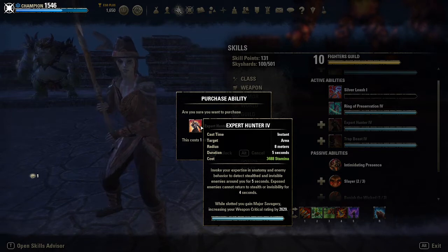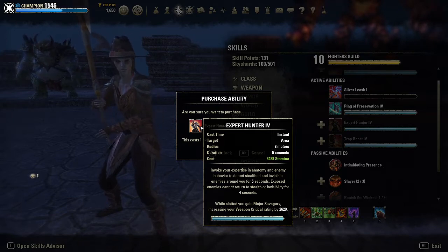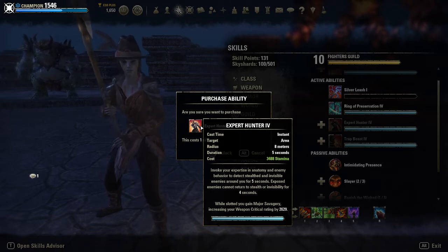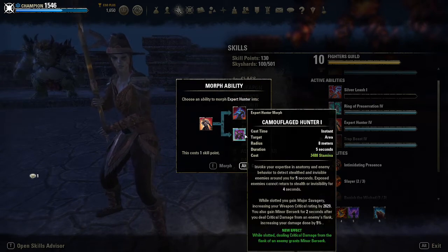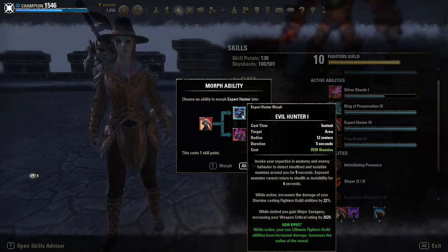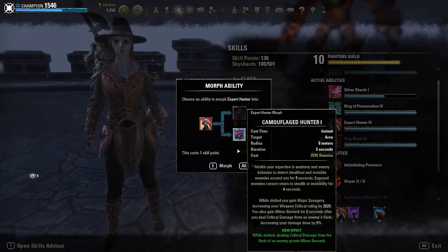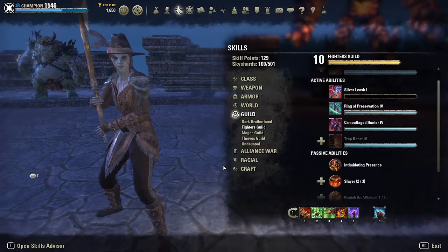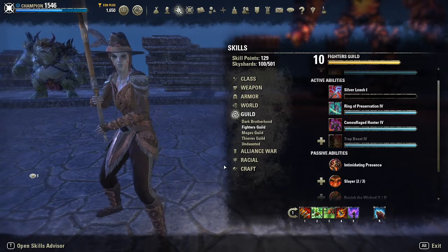At Fighter's Guild 6, in addition to getting access to Slayer rank 2, we also unlock the skill Expert Hunter. This ability has two benefits. As an active ability, it costs 5,130 stamina and detects stealth and invisible enemies in 8 meters around you for 5 seconds. While slotted, you also gain the Major Savagery buff, increasing your weapon critical by 2,629. Its two morphs are Camouflaged Hunter, which grants Minor Berserk for 5 seconds after you deal critical damage to an enemy from its flank, increasing damage done by 5%, and Evil Hunter, which increases the damage of your non-ultimate Fighter's Guild abilities by 25% and the range of the reveal to 12 meters. Camouflaged Hunter tends to be better for PvE as a passive buff, while Evil Hunter is really good in PvE as both a reveal tool and a way to get more burst damage out of Silver Shards.